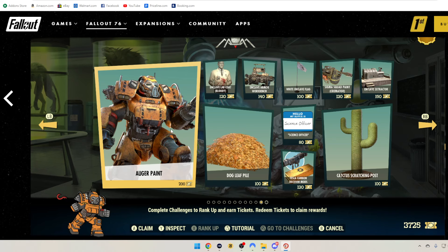This is the bonus page, and everything is super expensive. We got the Augur Paint at 200 tickets. The Dog Leaf Pile and the Cactus Scratching Post — both pet interaction items — are 100 tickets each. The Tesla Cannon Receiver Mods is 130 tickets. Hello My Name Is Science Officers is 80 tickets. Enclave Lab Coat Bloody is 120 tickets. Enclave Armor Workbench is 140 tickets. White Enclave Flag is 100 tickets. Sigma Squad Paint for the Cremator is 130 tickets. And the Enclave Extractor is 150 tickets.